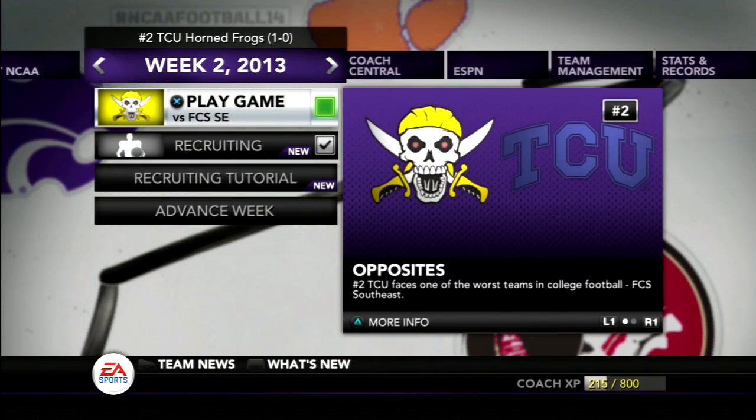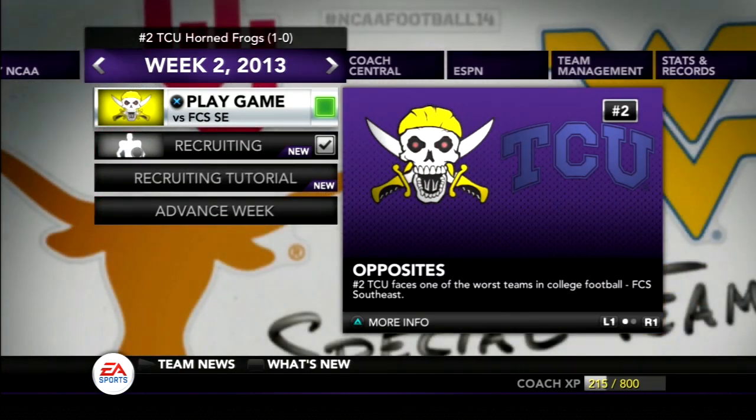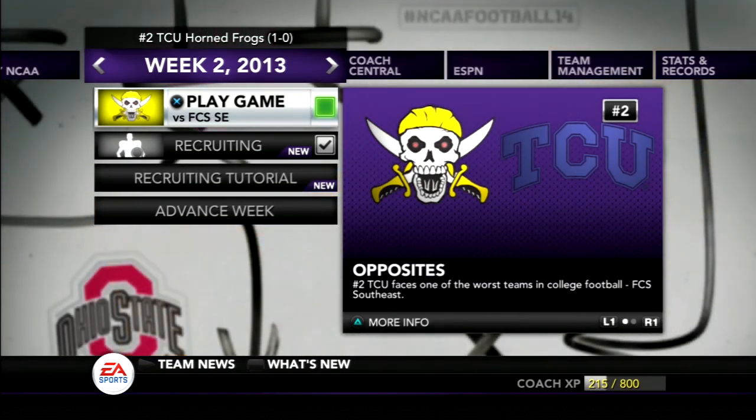Alright guys, welcome back to the TCU Dynasty. I'm bringing this back for another week. You guys really seemed to like the last one, and I really appreciate the feedback from the first episode. Last week we beat LSU 42-28 in Arlington for the Cowboy Classic. This week we are traveling back to Fort Worth to play FCS Southeast. Let's get into the game.